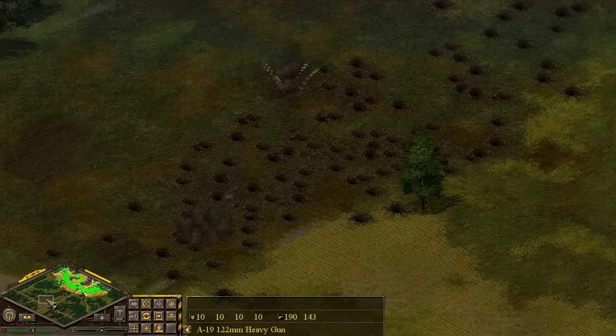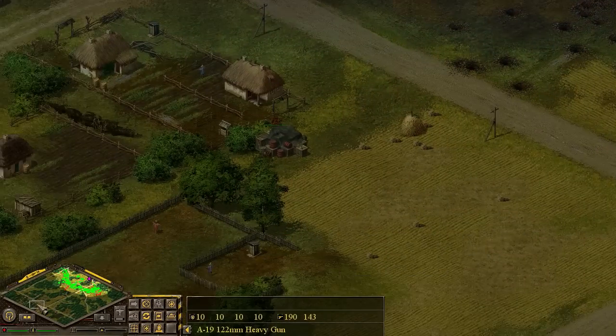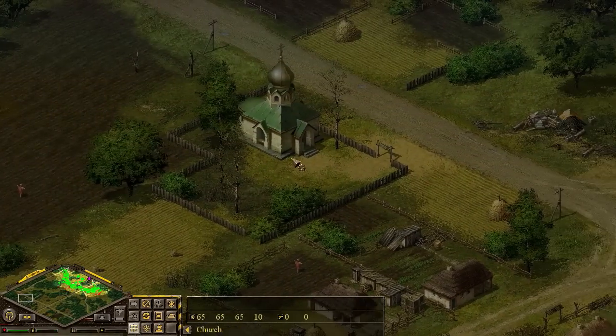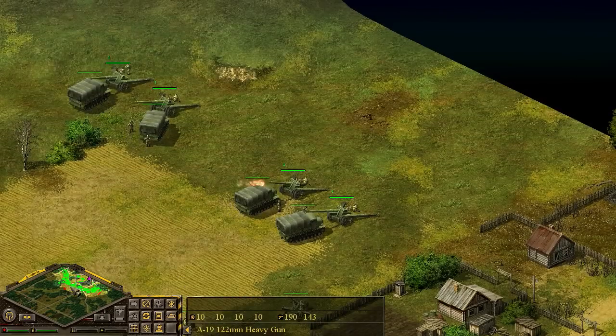That kind of coverage with artillery is exactly what you want. That's the only way you're going to kill enemy artillery. Eventually we're going to have to counterattack at this village, and I usually like to fire at this church here, so we're going to start firing at that. Artillery in this game has crazy range.